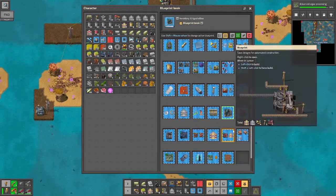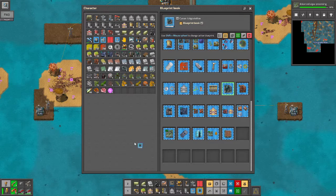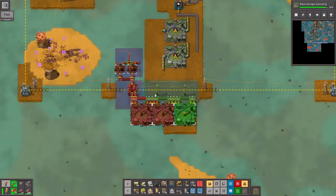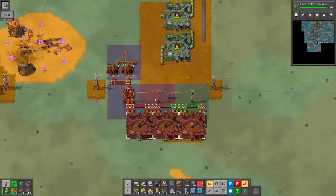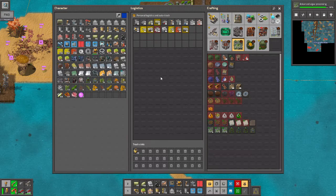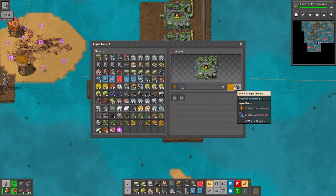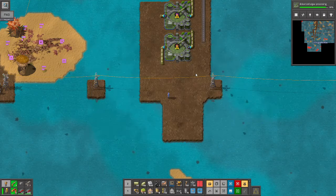I found the blueprint. Let me set this up — this is just to produce thermal water. I forgot how much that's going to produce. I need 100 every 13.33 seconds.